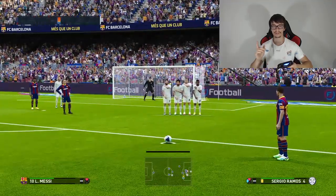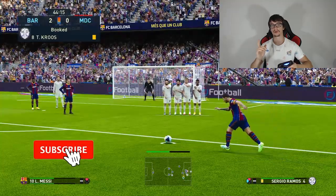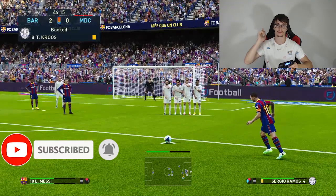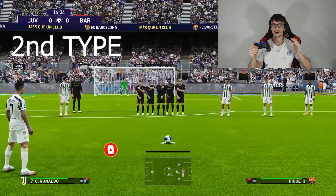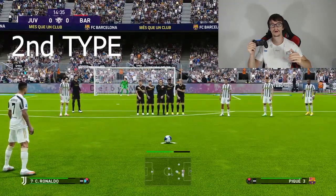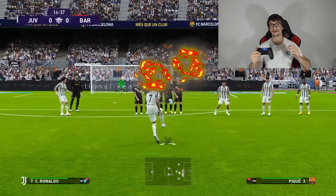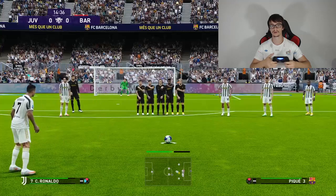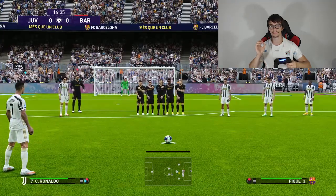That was it for the first type of shot tutorial on PES 21. Now let's go to the second one. The second type of shot is the knuckleball. Cristiano Ronaldo is very famous for this kind of shot, and it is very easy to do in PES 21.